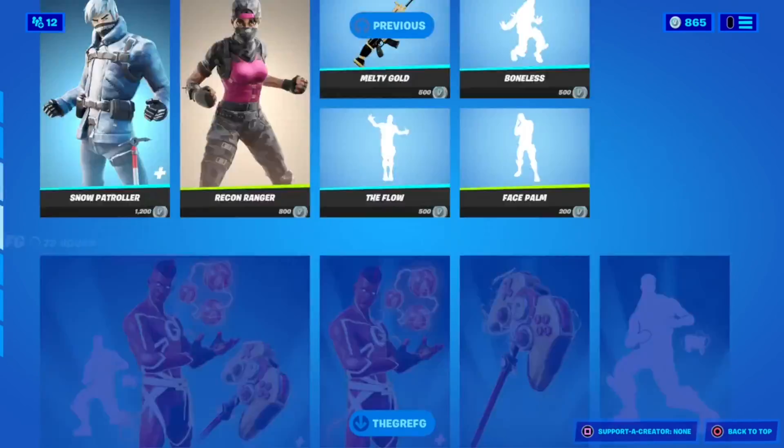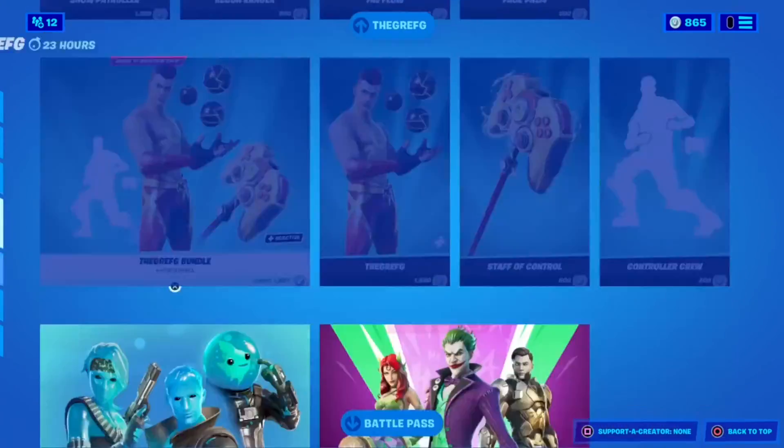The Tomato Head is so big I had to zoom out — then I accidentally went back to the lobby and now I have to wait so long. Why does the item shop take so long to load? Does that happen to anyone else or just me?